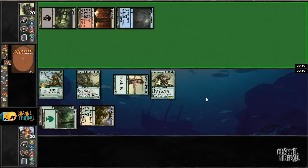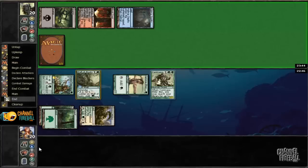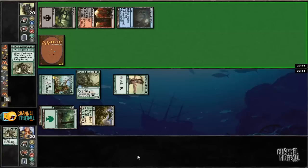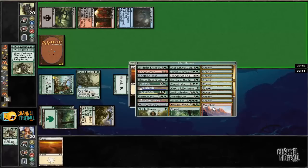A morph — that could be Bane of the Living. That would certainly be bad. So I'm going to go ahead and pop this guy for some mana. You want to use the ability, kind of. So we'll get all of our stuff.